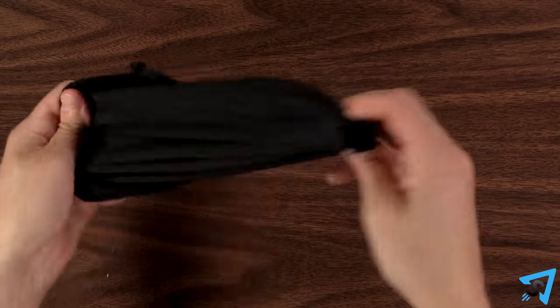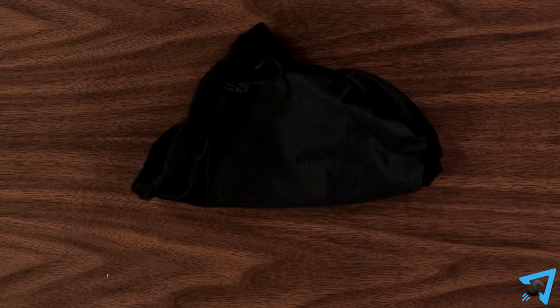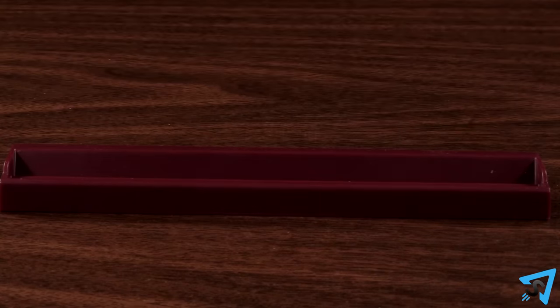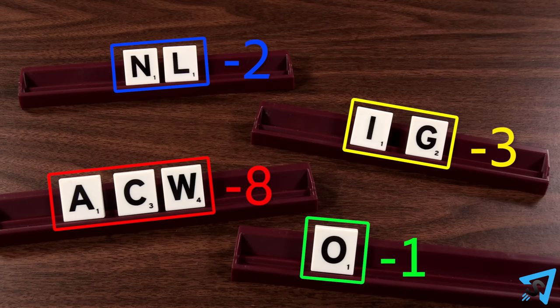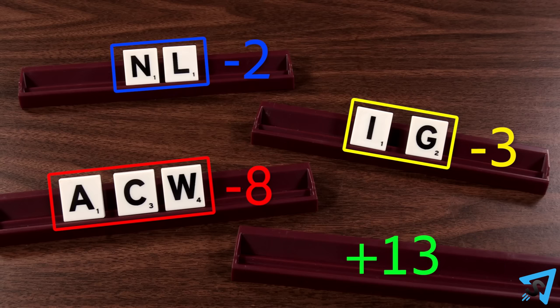Keep playing until the bag runs out of tiles, then play continues without players replenishing their racks. The first player to play all the tiles in their rack ends the game. Or, if all the players pass two times consecutively, then the game ends. Either way, players subtract points from their score based on all their remaining tiles left in their rack. If a player had played all their tiles, then they add the sum of all the other players' unplayed tiles to their score. The player with the most points wins.